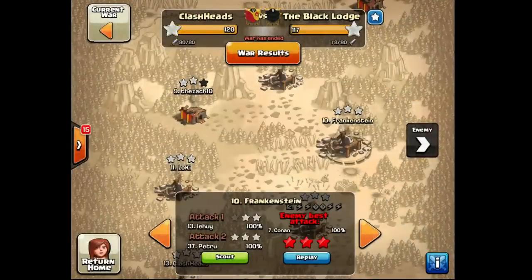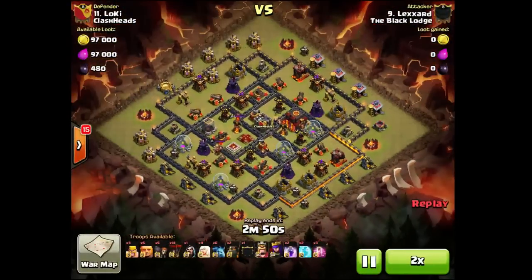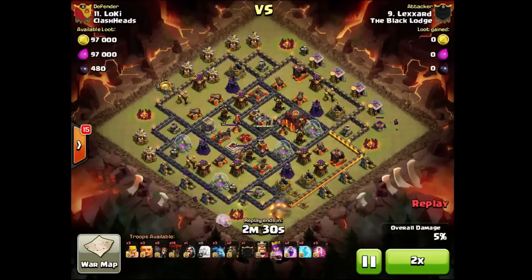We got Zag defending — this was their Townhall 9, I'm not sure if they even cracked Zag. Anyway, this is Laxer Locky. Let's check out how this attack went.